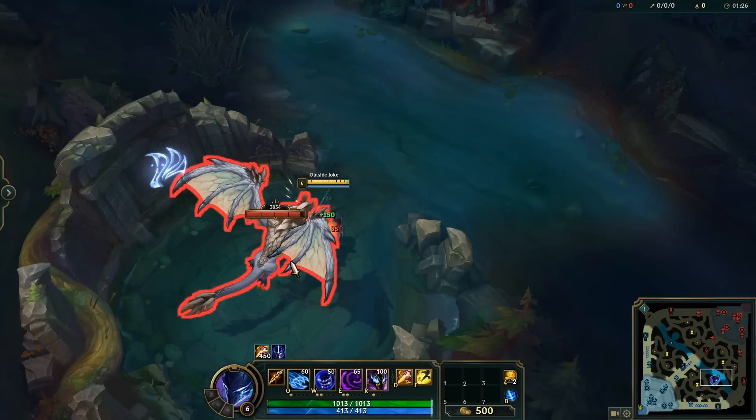Did you know you don't actually have to target Xin Zhao's E directly on a unit? If you target next to a unit it will find the closest enemy within 200 units, which is really helpful when it's difficult to click on them because there are a lot of minions. If you ever want to make it really hard to tell where you're about to throw your Q on Yasuo, use your windwall first in the opposite direction and then throw your Q — this cancels your Q animation and throws it backwards.